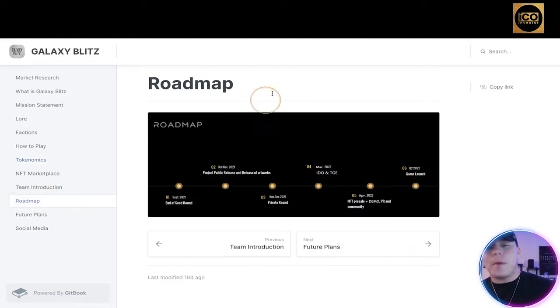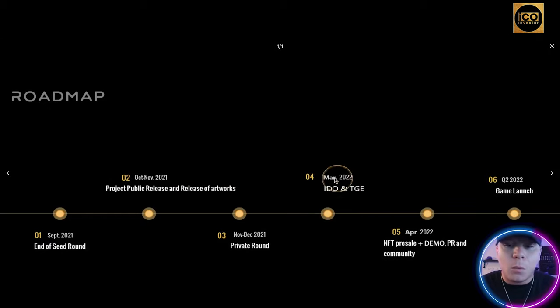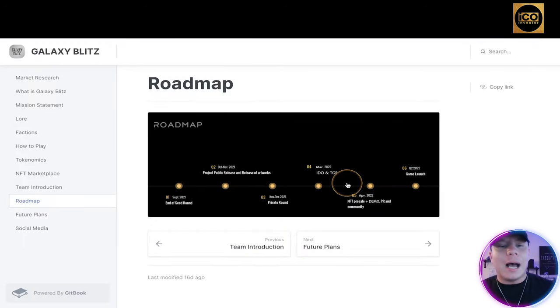Now let's look at the roadmap. It's already started — we're around the March section right now with the IDO and TGE. Everything on the roadmap so far has been achieved, which is great. Coming up in April is the NFT pre-sale, and that's what you're all here for. After the pre-sale comes the game launch, which is when it gets seriously interesting. April's pre-sale is a secret date — get in there early.